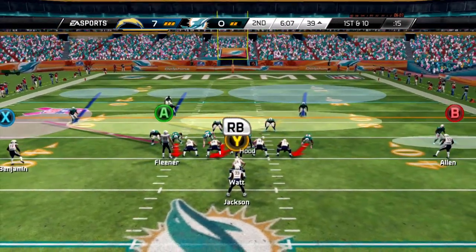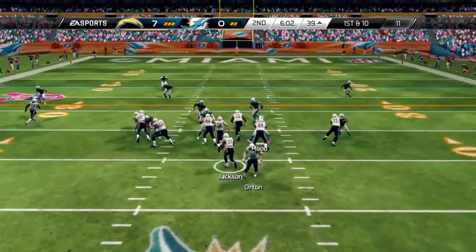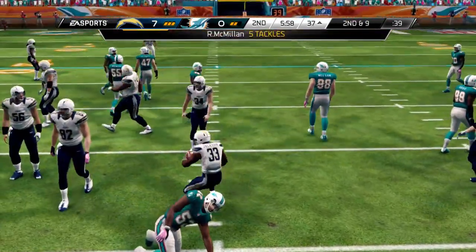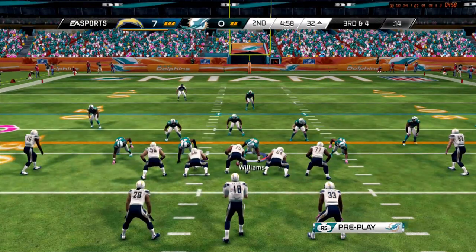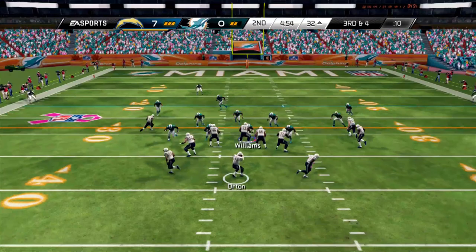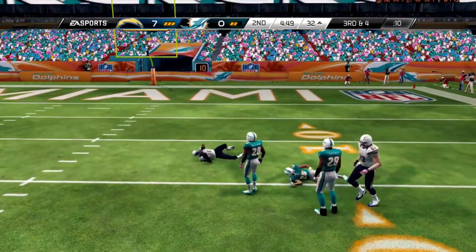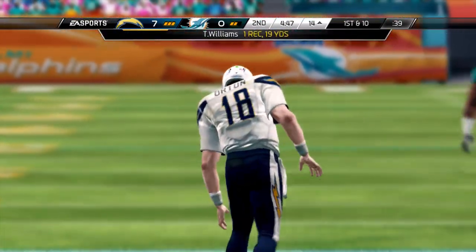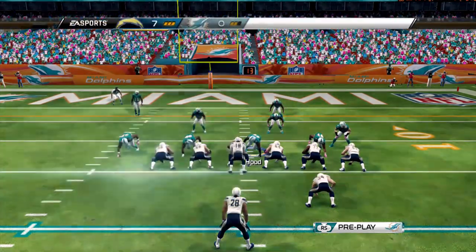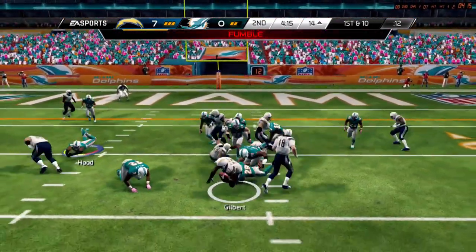With six minutes left the Chargers are pushing it again down the field. We get a big stop up the middle — second and nine. McMillan has five tackles and has been having a big day on the defensive side. Orton gets them back into almost the red zone. We need to get pressure but Williams catches one for 19 yards — six completed passes in a row. We're getting tortured in the secondary.